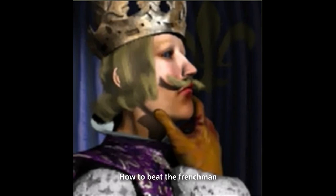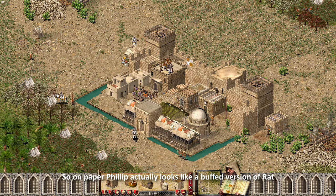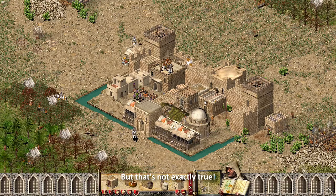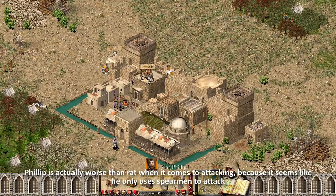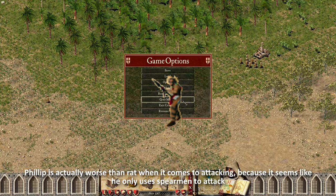How to beat the Frenchman. On paper, Philip actually looks like a buffed version of Rat, but that's not exactly true. Philip is actually worse than Rat when it comes to attacking, because it seems like he only uses spearmen to attack.